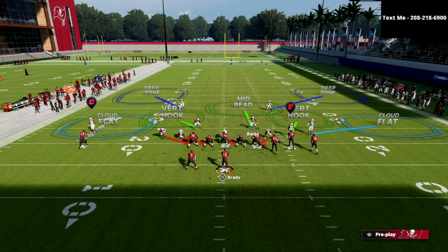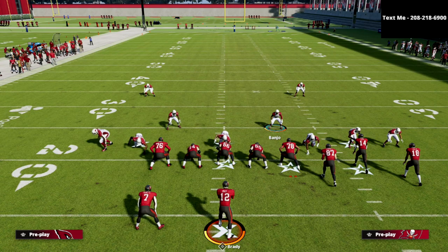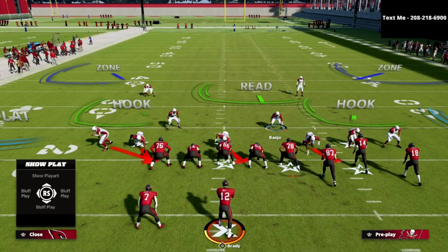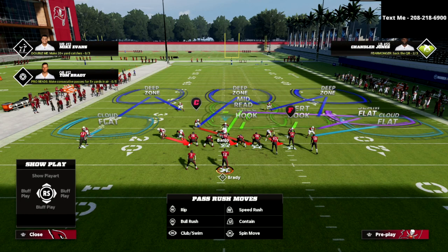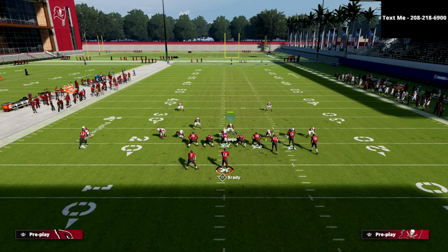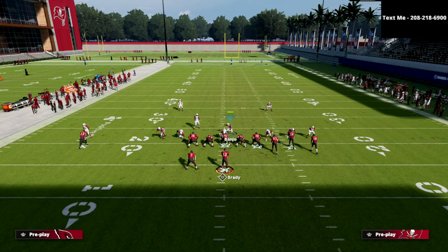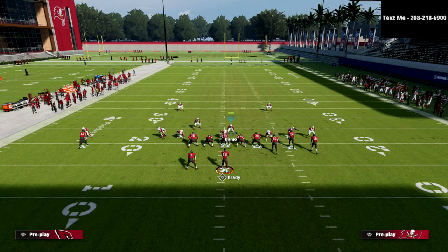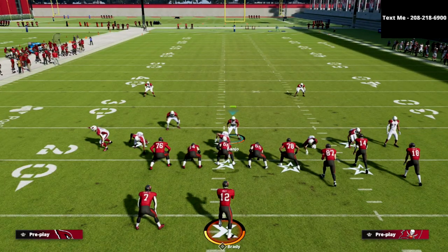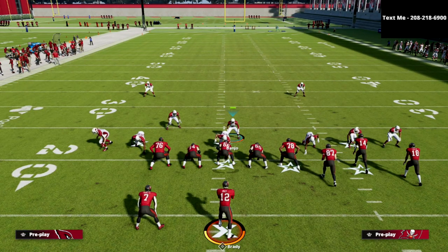Then I have these two middle linebackers that I can feel free to adjust however I want. I can press coverage, spread my defensive line and defensive linebackers, and crash the D-line down. To set up a basic coverage defense, all I've got to do is put that left-of-screen middle linebacker into the middle third, set these guys on the outsides in hard flats, and then bluff blitz one of my defensive linemen so that I have somebody in the underneath middle — kind of a send-two type of thing out of the 3-3-5-odd.